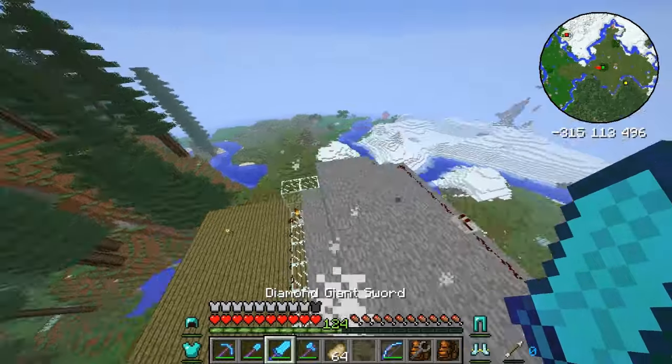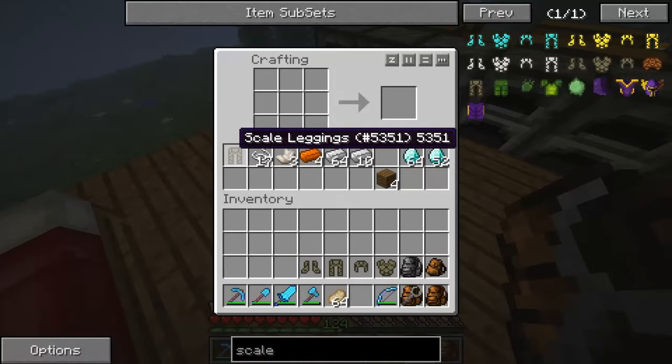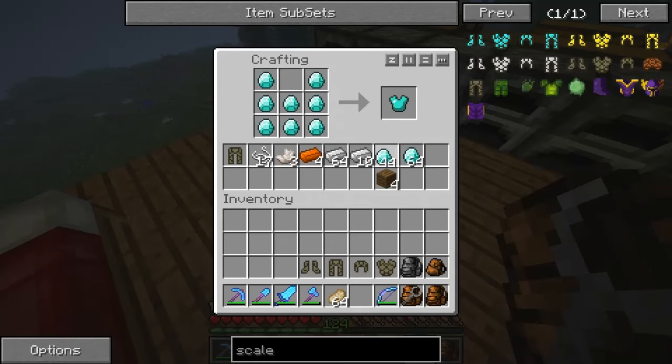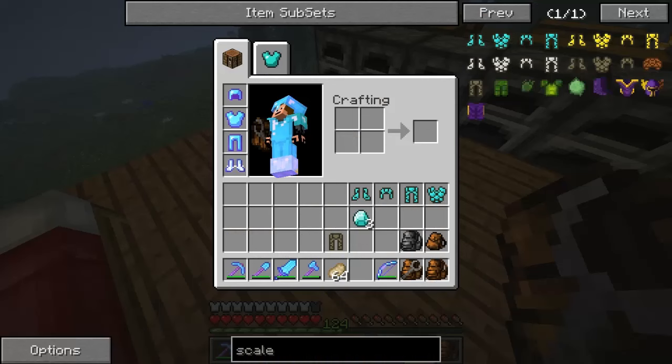I conquered a few more battle towers, got 124 XP, and I'm gonna make that scale armor. I got enough scales for it. I crafted the scale leggings and now I just need to craft the actual scale armor, starting with the chest plate. I accidentally made two helmets though — oh well, we've got a spare.